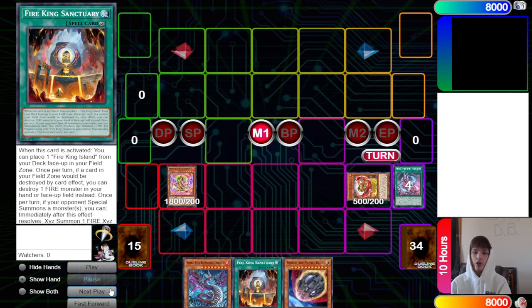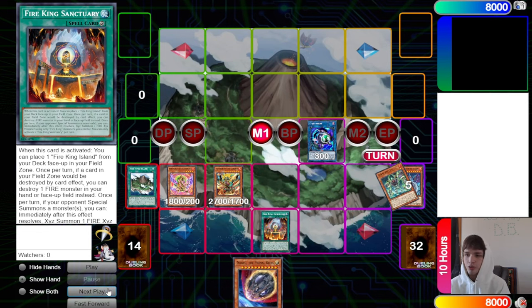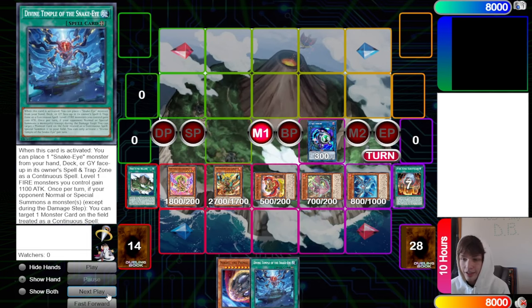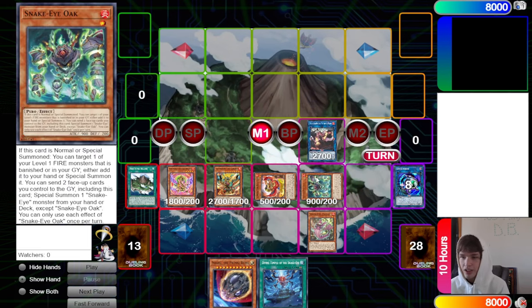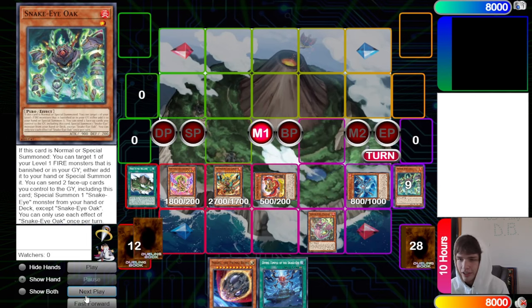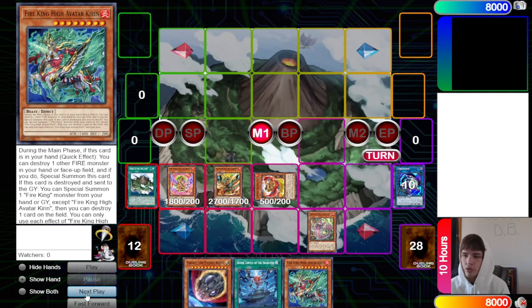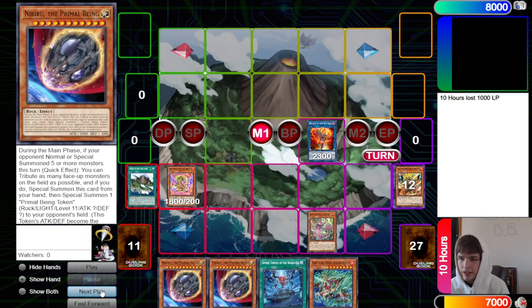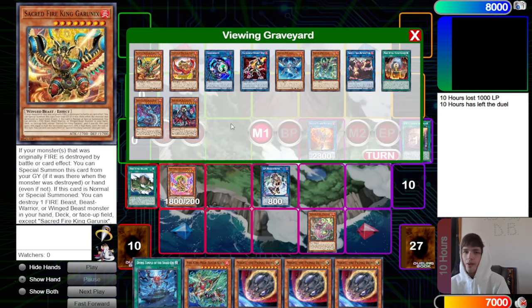Combo two: same thing — Link Karibo, Sanctuary, Island, destroy Flame Birch, go Garunix, Flame Birch summons back out from the graveyard. Garunix dumps Kieran, which does come up this time since I was going for a Sunlight Wolf combo. Snake Eye Ash and Poplar grab Divine Temple, link off up into Princess, Princess summons out Oak, brings out Ash, then link off up into Sunlight Wolf. Tribute Snake Eye Ash for Link Karibo, grab back Kieran, make Heat Soul — pay a thousand, draw one — then link off into IP, and Wanted puts back to draw one.